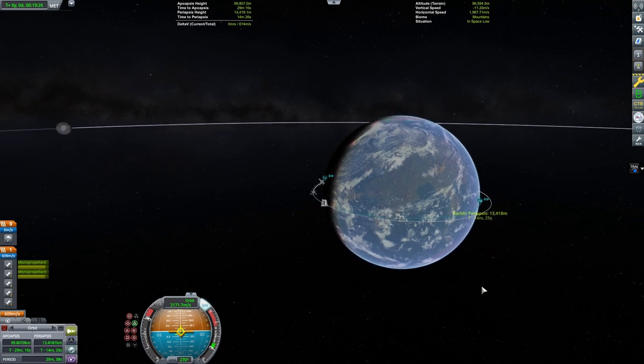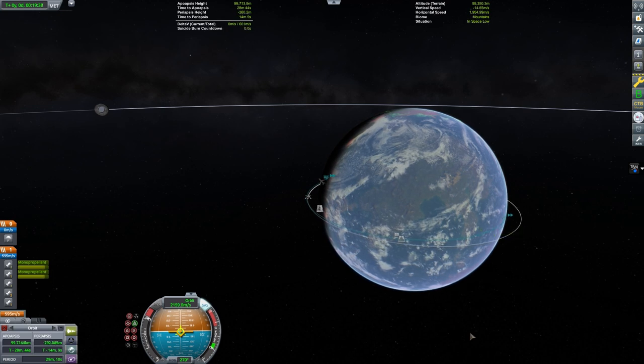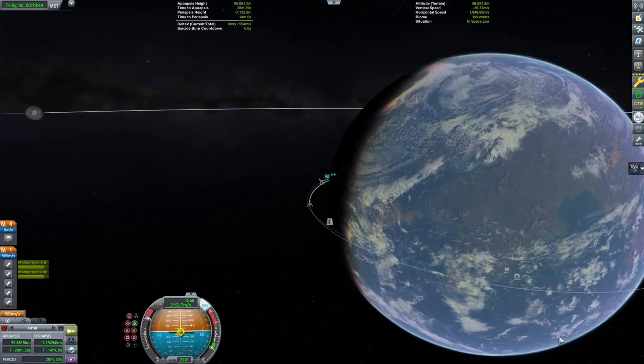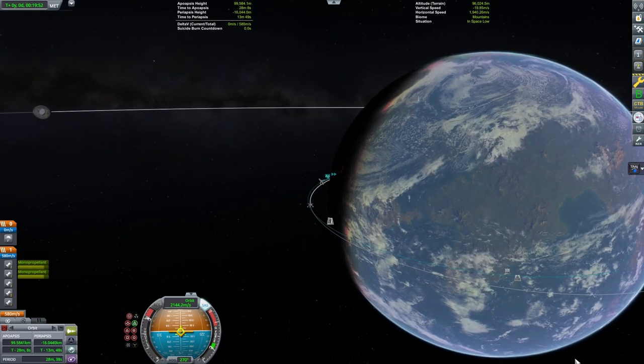If you are using a higher orbit or coming from further out like the Mun, then you will probably want to make a narrow braking pass to lower your apoapsis under 150 kilometers first. From this point, it will be easier to figure out where you are going to land.